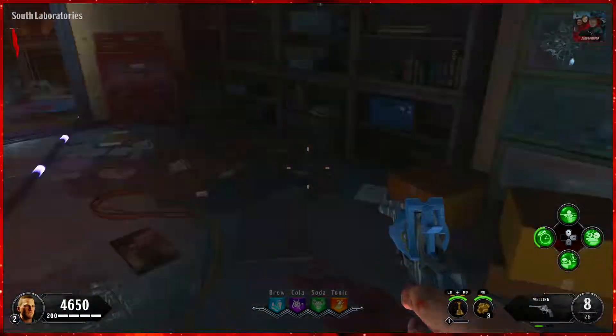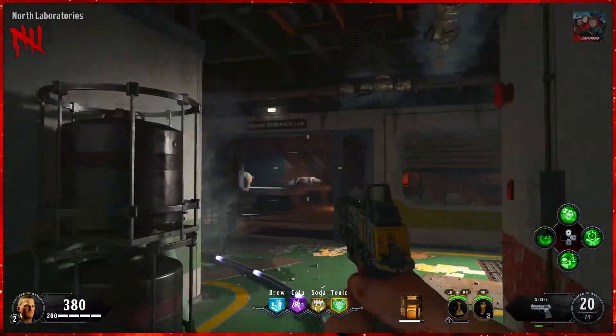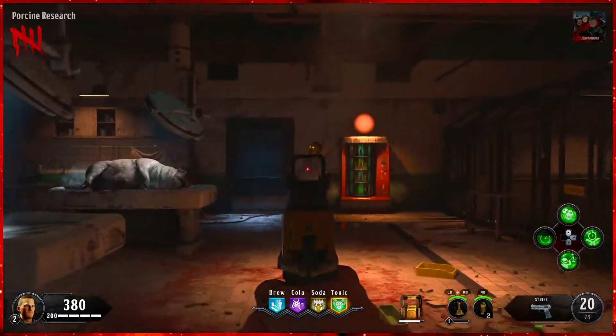Once here you're going to want to turn on the power. Once you've turned on the power, head over to the research lab where you'll find the pig. Now I'm going to show you the first three locations for the first electric trap part located in the lab.